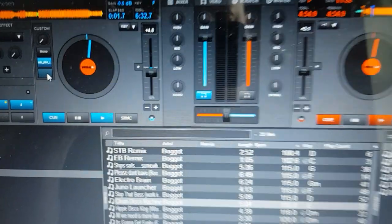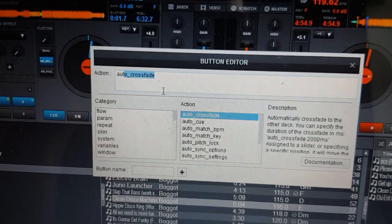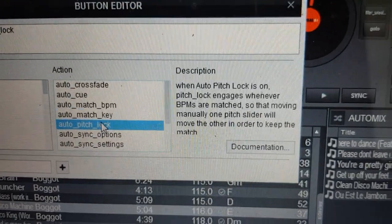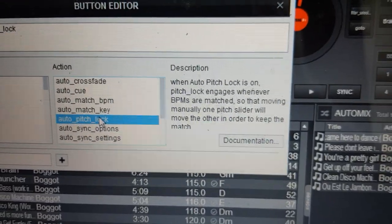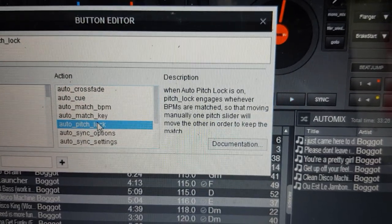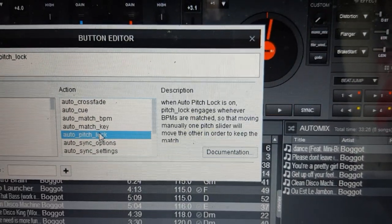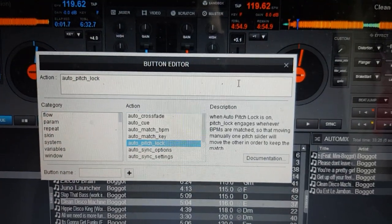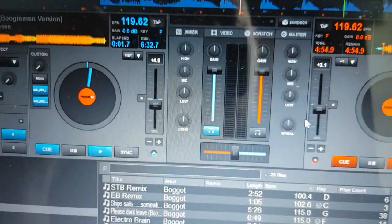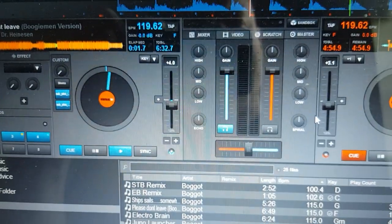If we go into how it's described: when AutoPitchLock is on, PitchLock engages whenever BPMs are matched, so that moving one pitch slider manually will move the other in order to keep the match. So that's basically what we just saw. Anyway, those were the changes to the deck menu, which has confused some people. I hope it's clear now how you get the old functions back in other places and what some of the new ones do.